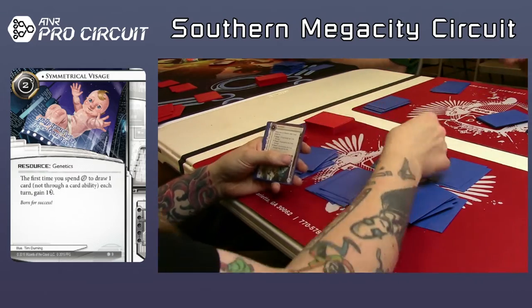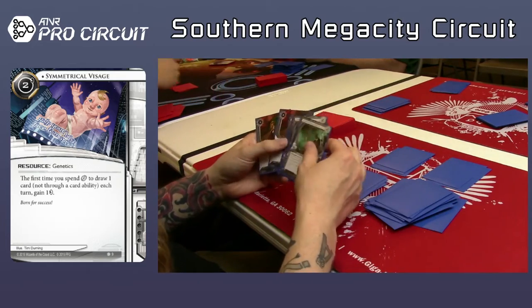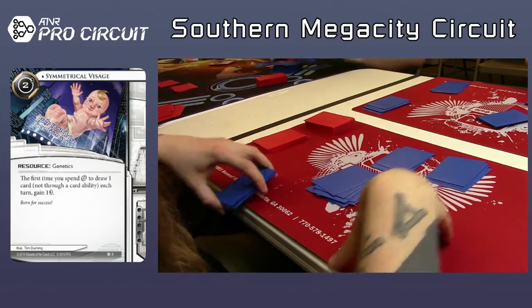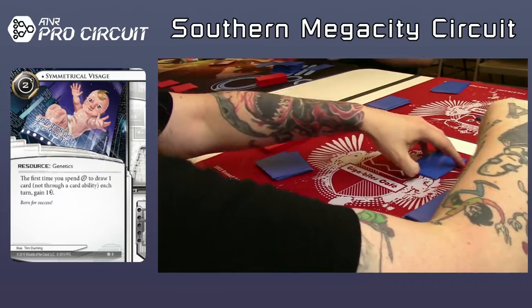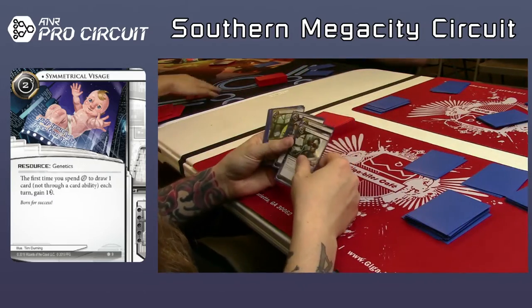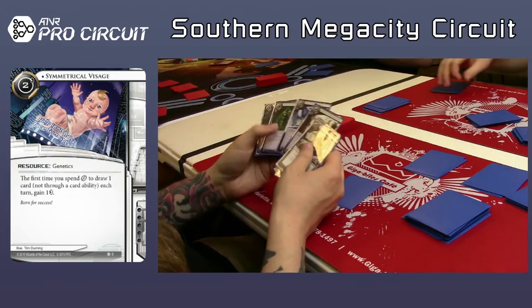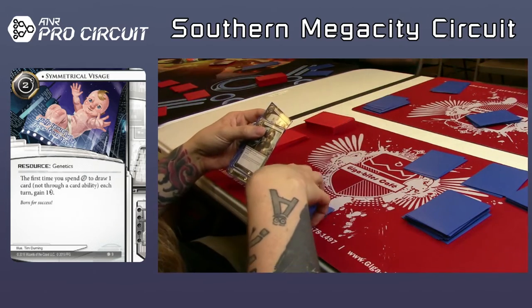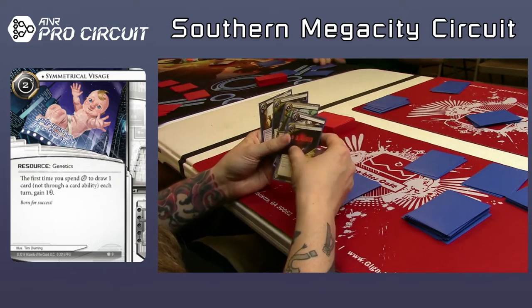Right now we're going through the sorting process — what is that card? It says it's a Red Herring. That's what it is. Now we're going to look through his econ and see what he needs. Looking at agendas first so you know how many cards you're looking for. I feel like he's pretty set on agendas — I don't think he's going to be taking any of the priority wrecks. Restructure is pretty auto-include. Interns seems good. Psychographics is probably not going to make the cut.